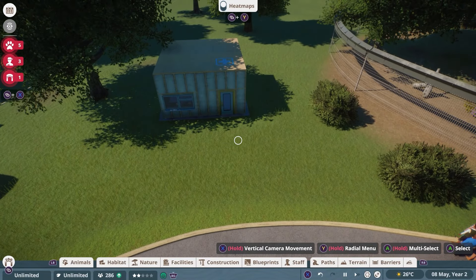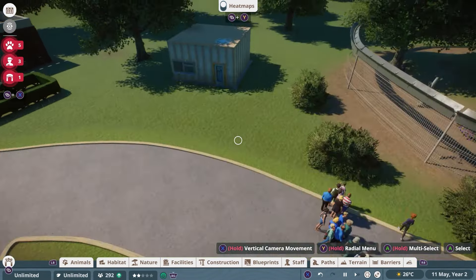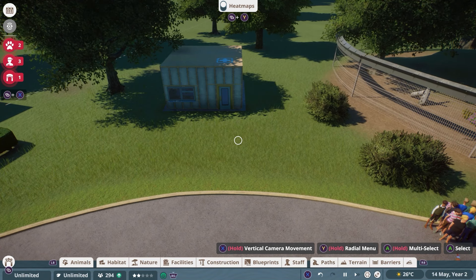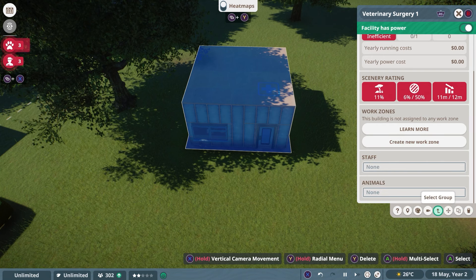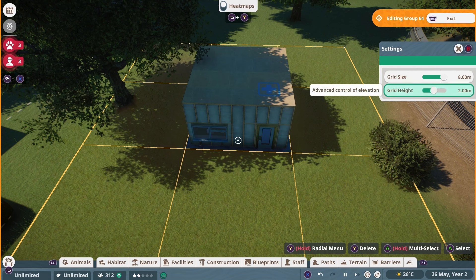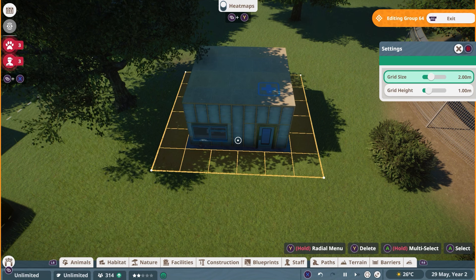Before building anything else, put down the path — this is the first thing for efficiency. I want a little circle somewhere, and here's something you may not have seen. Select the building, go down and select 'Select Group,' then 'Enter Group Edit Mode.' You'll see a yellow outline and a little flag appear at the top right — this means you're inside the group. Everything you build now will be part of the veterinarian station.